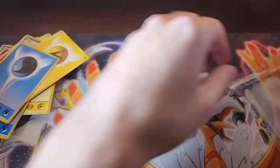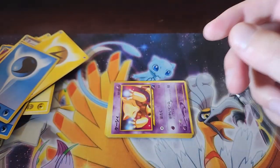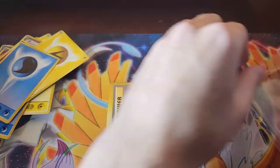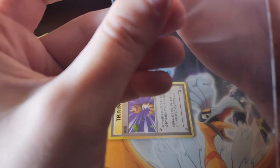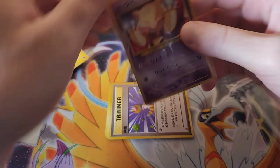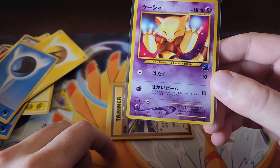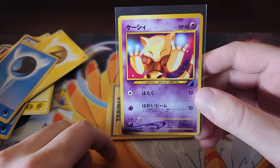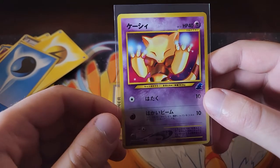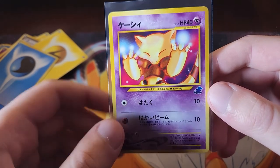Cool Pichu. So this is Natu. And then one of the more popular cards from the deck is this Abra — again done by Nishida. This one's pretty well-centered. It's slightly off, but definitely better than the other ones. So that's nice, because this one is pretty expensive in a 10. Very cool.